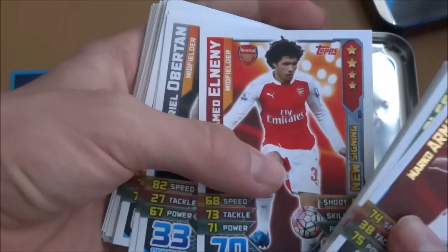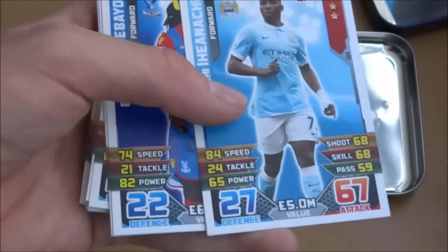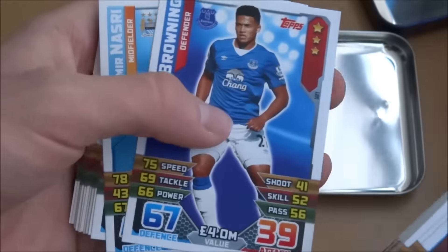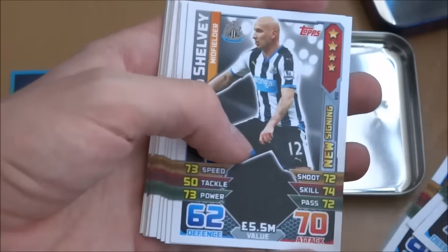Then we've got Richardson, El Nene new signing, Obertan, Campbell, Bakuna, Iheanacho — this is his regular card, obviously he's got a rising star card as well, the fantastic Kelechi Iheanacho. Then we've got Adebayor new signing, Browning, Nasri, Gale, Kike Sanchez-Flores head coach, and Andre Ayo extra boost.